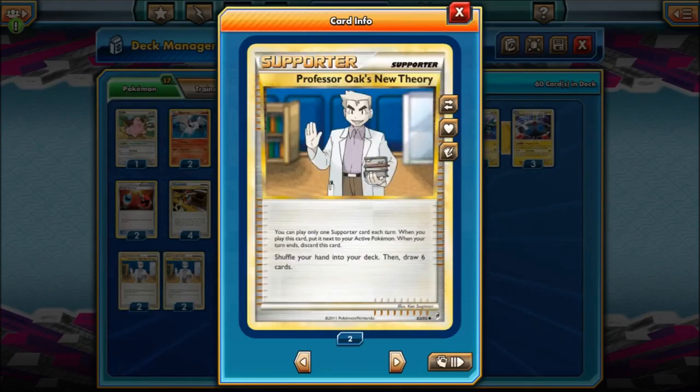Next up we have Professor Oak's New Theory — probably one of the best supporters ever printed. You shuffle your hand into your deck and draw six. You don't even have to discard any cards — you just put your hand back and draw six. Even if you have one card, you can play Professor Oak and draw a whole new hand without being punished. That's why this card was so good.